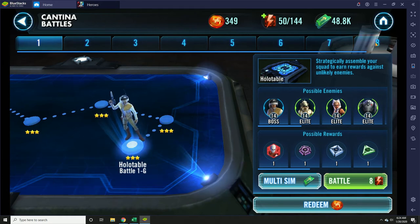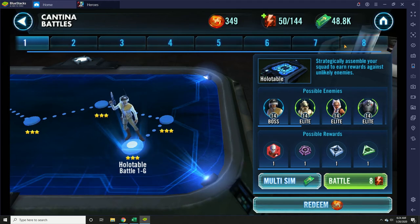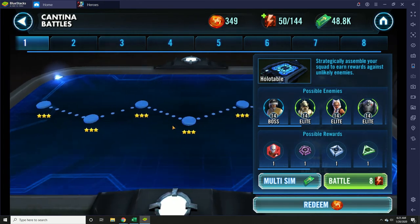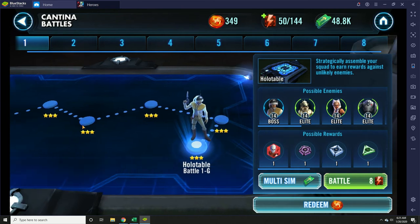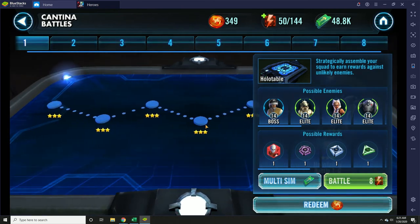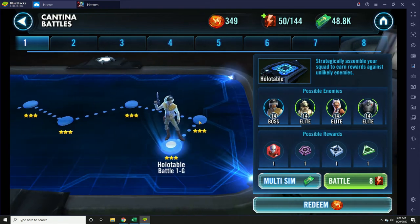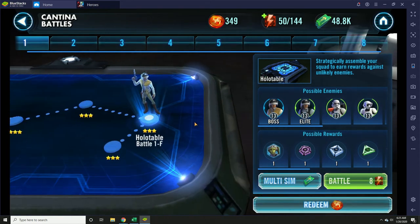The Cantina Battles only have eight stages instead of nine, and there's only one mode — there's not a hard and normal mode. It's just the one mode to get through each stage, so it's faster progressing through them. These battles will focus on giving you character shards, but unlike the hard mode battles, you can attempt these missions an unlimited number of times. So farming a character from Cantina is much faster than getting it from a hard node. There are tons of absolutely necessary characters in Cantina, so working your way through here as fast as possible is certainly advisable.